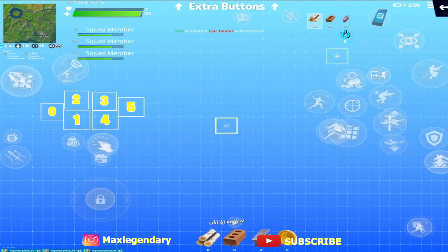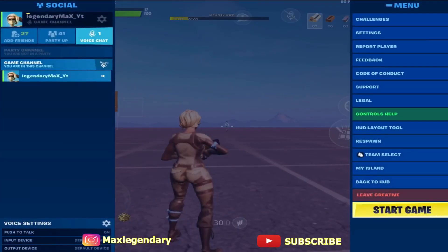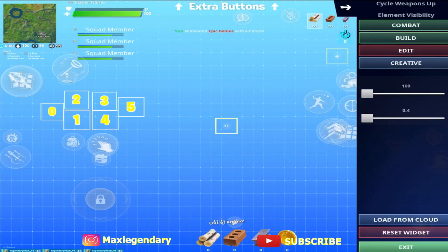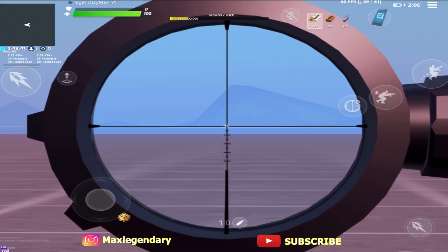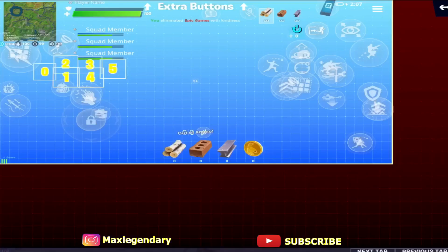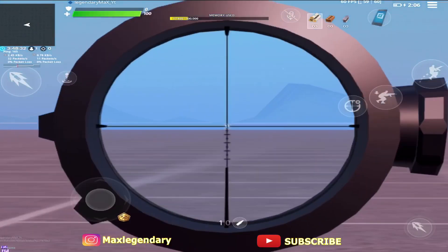I'm going to use the cycle weapon button since I don't use it. All you need to do is find the center of it — and I think I just found it. If you want to go over a little more, let's see. There's a crosshair right there, so you guys can hit no-scopes and trick shots really easily. Custom crosshair is really, really good.